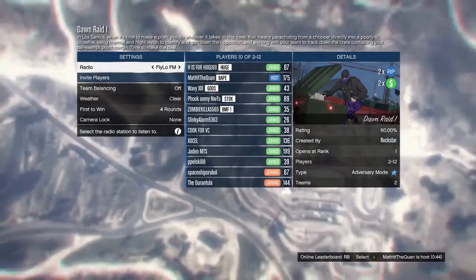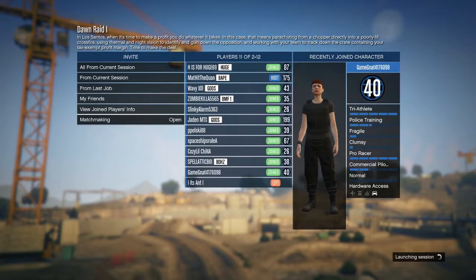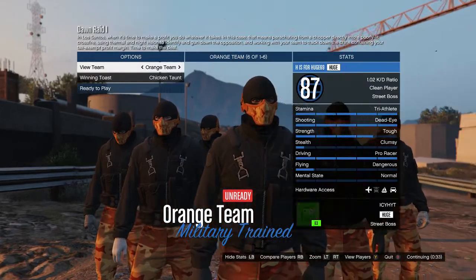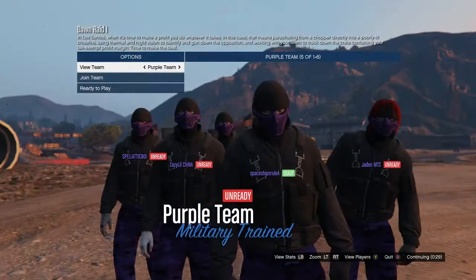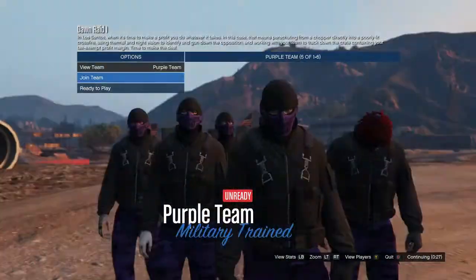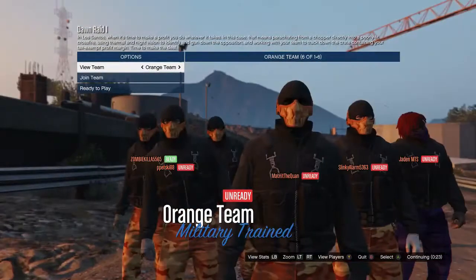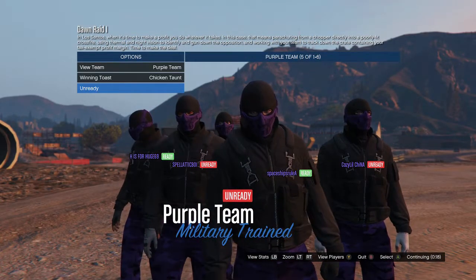This is a pretty big lobby, so just wait for them to join. Once you're in here, pick your team — I want purple. Then ready up to play.